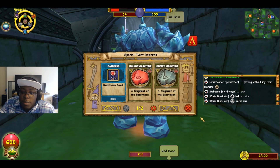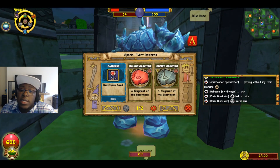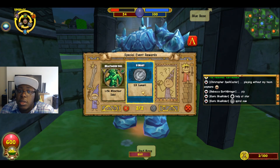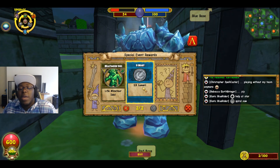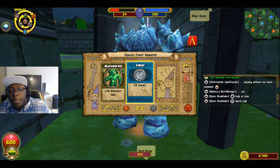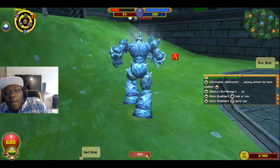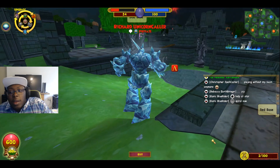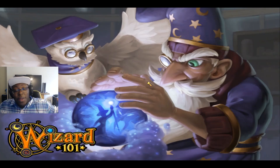Once the Beast Moon Hunt matches are over, you'll usually get a Beast Moon seed — my whole backpack is filled with them. You also get moonstones: a balance moonstone, a hunter moonstone, and a life minotaur idol. You get 13 lunari — lunari is what you earn through Beast Moon matches and through the progress bar in the spiral showcase. Battle coins are different from lunari: lunari is used to purchase stuff, while battle coins come from chests around the map for buying cards in matches.